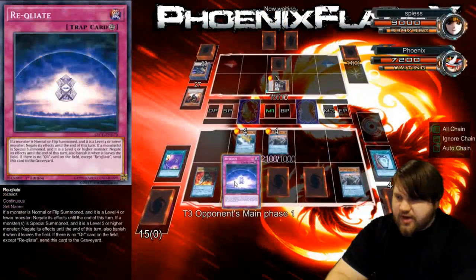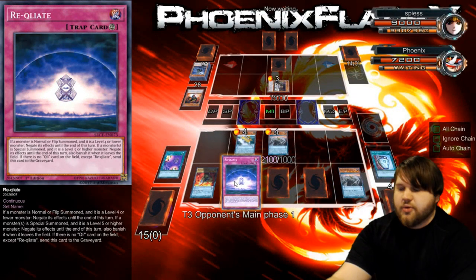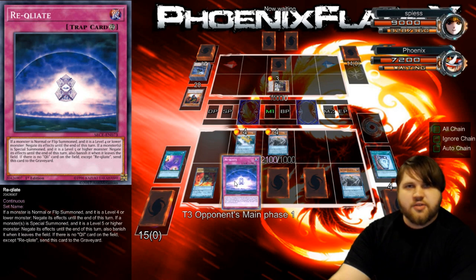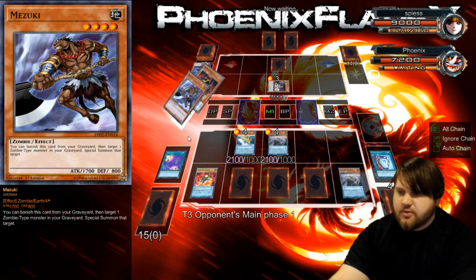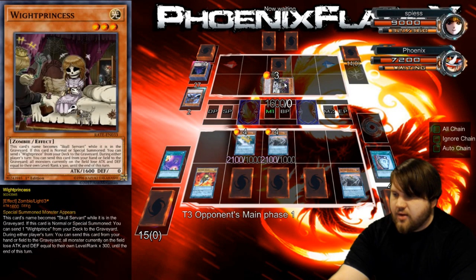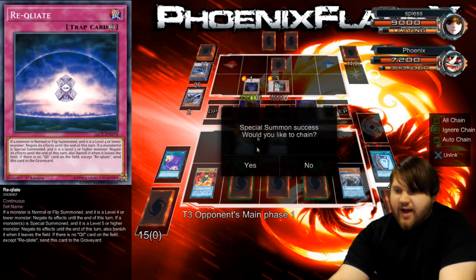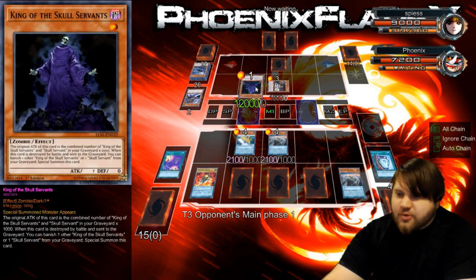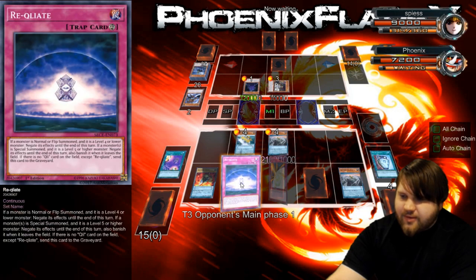I would not like to chain because this doesn't do anything to it — it's a level five or higher monster special summon, so Storming Mirror Force will do nothing to the King of the Skull Servants summoned out of his deck off of White Prince. The Mizuki can bring back a King of the Skull Servants that was milled. I still have yet to double-check what stuff he has in the Graveyard. Twelve thousand attack — god damn!